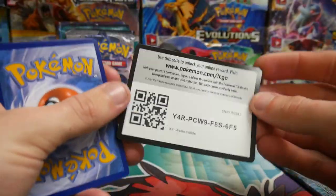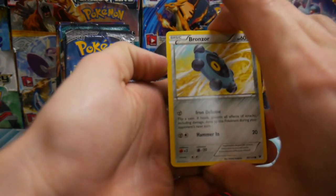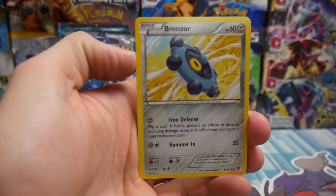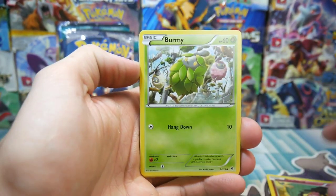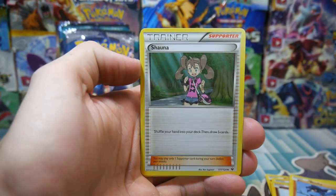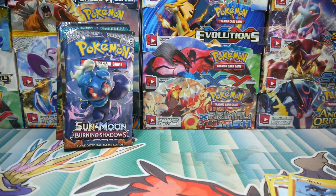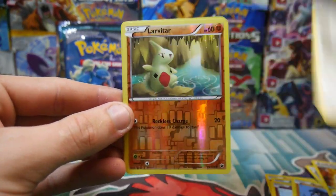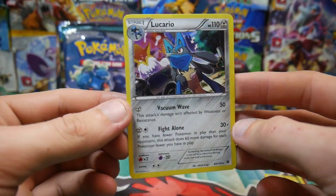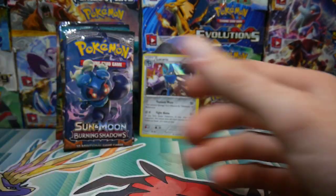Let's go Umbreon hunting and open up this one first. There's a code card — let me know in the comment section below if you guys use those codes, I get super interested to see what you guys get from them. We have a Bronzor, a Snubbull, a Burmie, Cottonee, a Shauna, a Strong Energy, a Cinccino, Larvitar, and a Lucario holo for the first pack. Not bad at all, I actually do like that card.